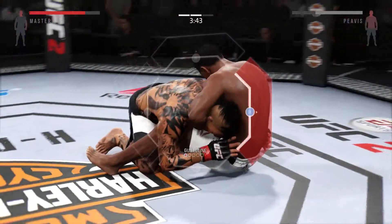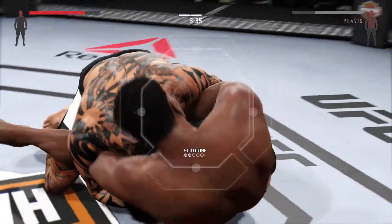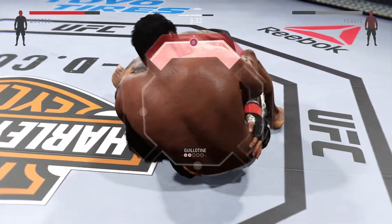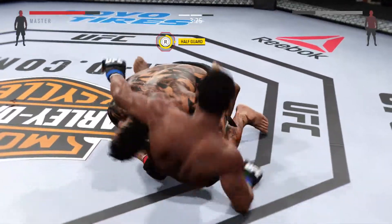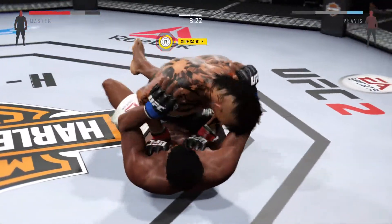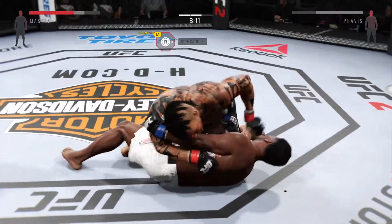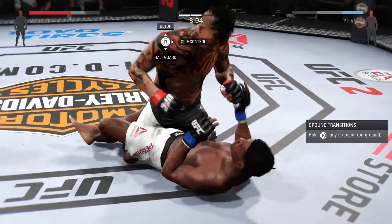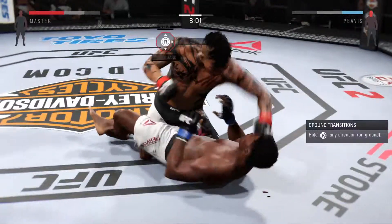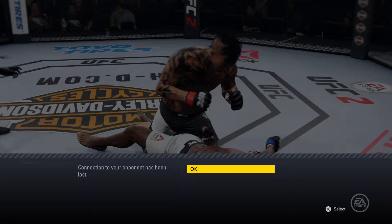He's got the guillotine. He got out of the choke — he's in half guard. Grab him, hold him down. He's showcasing some great movement on the ground. Excellent posture here, trying to finish it right here. Big right hand — he's out. And it is all over.